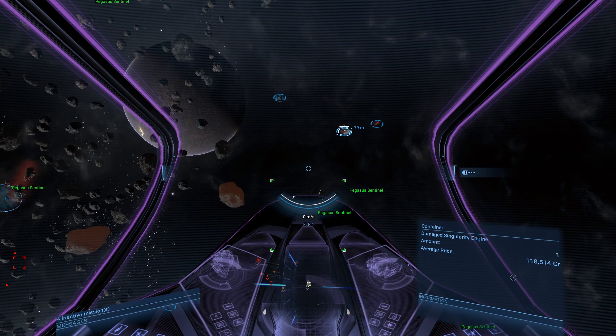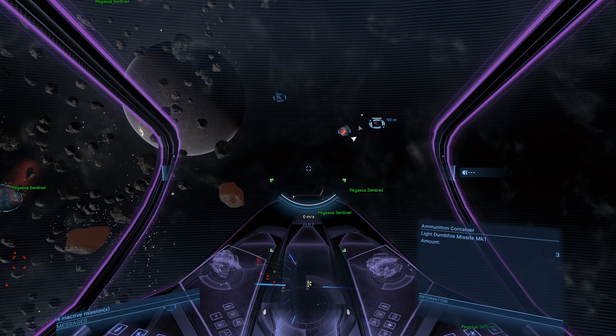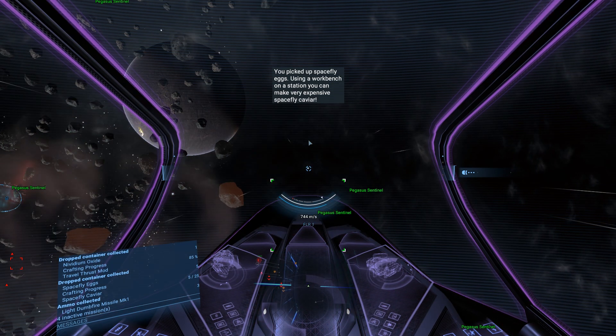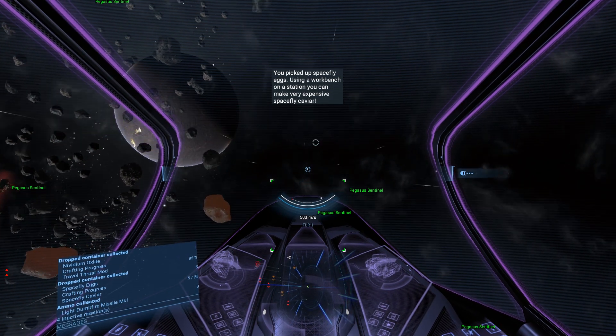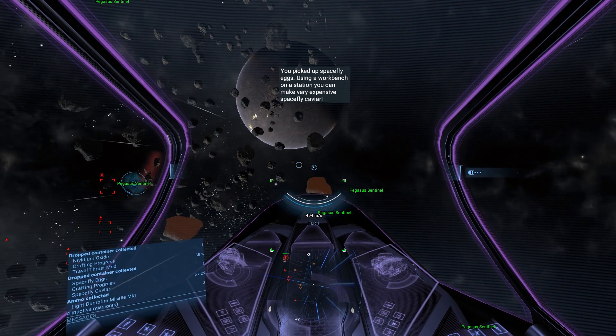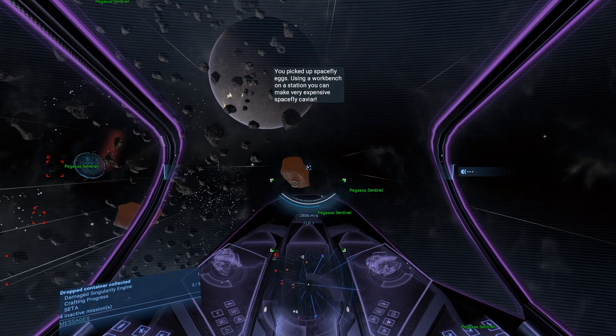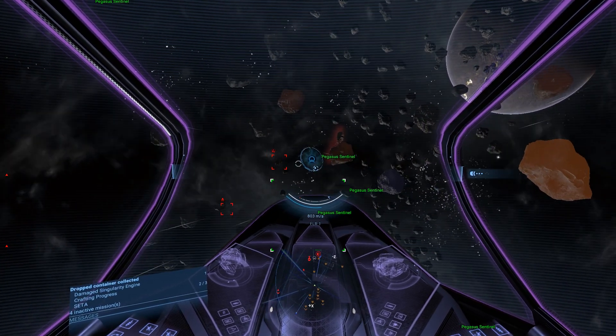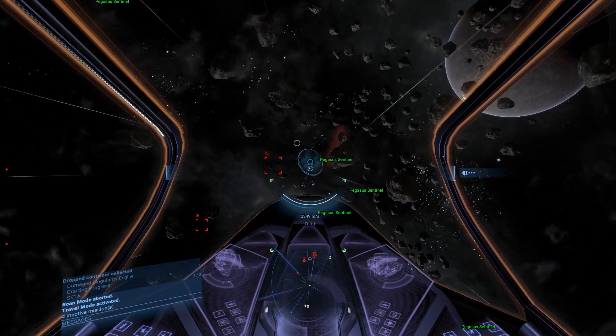There were some containers over here — let's check them. Damage singularity drive, average price 118. That's nice. Alarm light dump fire missile, and no oxide. You picked up Space Fly X — using a workbench on the station can make very expensive space fly caviar. Okay, that sounds like fun.